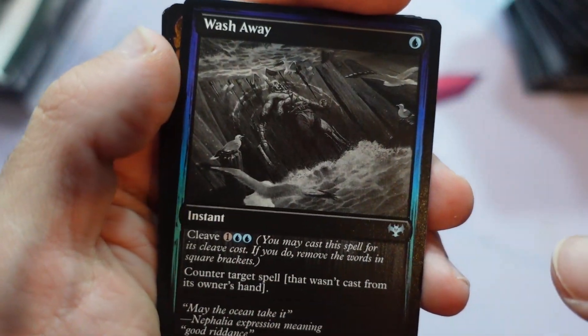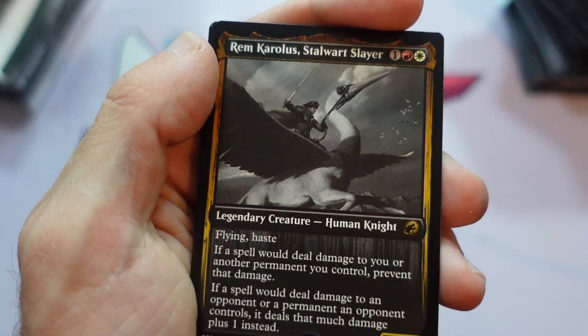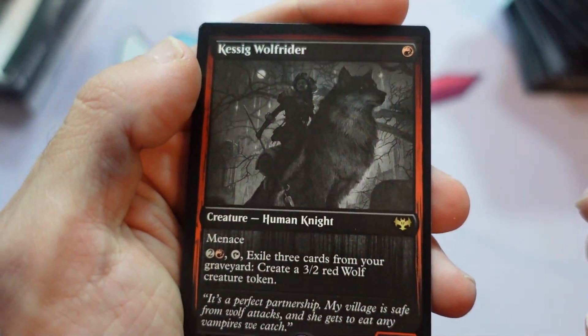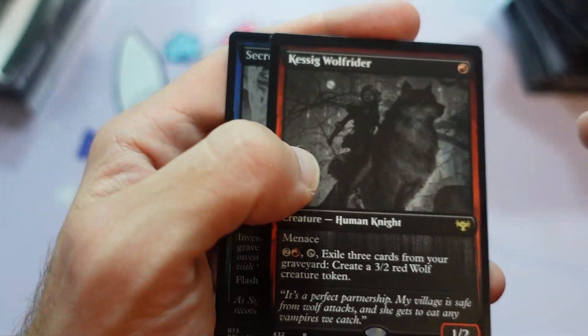I can't say much more about it at this point though. Rem Karolus, cool. Of course, Dominaria United, Infinity — no slouches either. New Capenna is awesome — really, really cool new world.